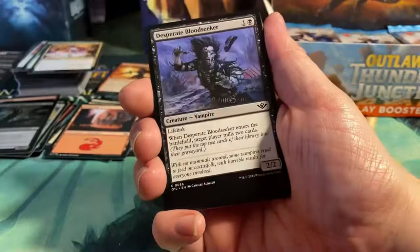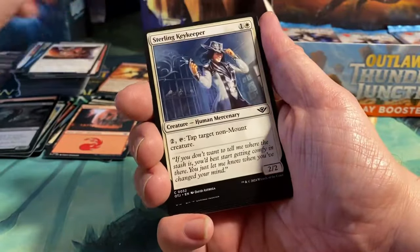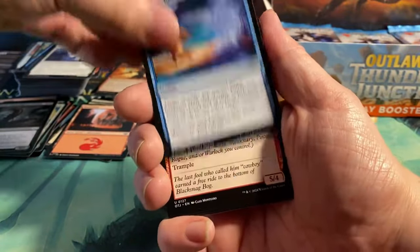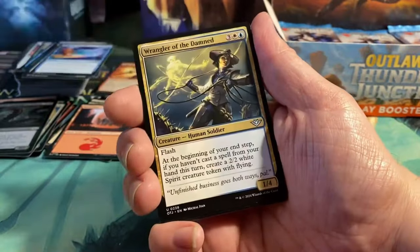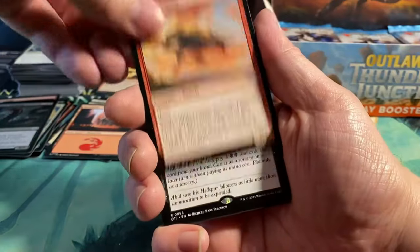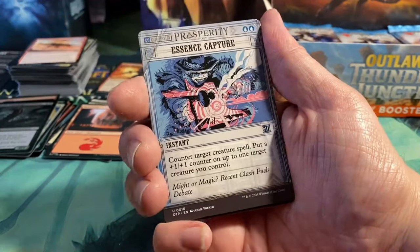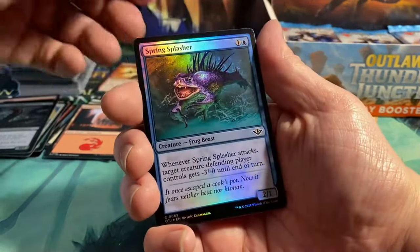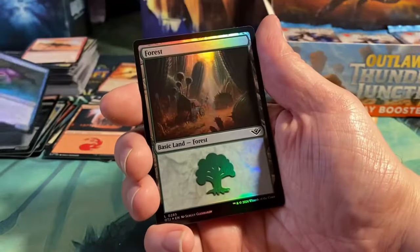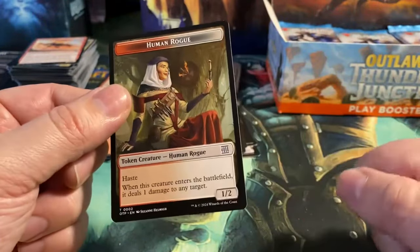Next pack: Spring Splasher, Desperate Bloodseeker, Reach for the Sky, Trick Shot, Inventive Wingsmith, Sterling Keykeeper, Fleeting Reflection, Hellspur Brute, Wrangler of the Damned, Cunning Coyote. We have Pitiless Carnage, Essence Capture, a foil Spring Splasher, a foil Forest, and a Human Rogue Token — also from a different sheet. These are from the Prosperity cards.